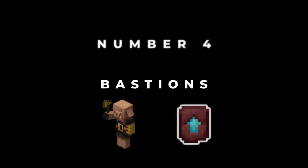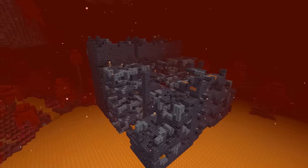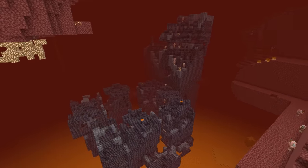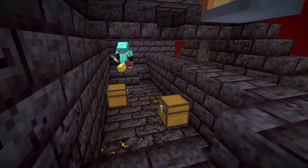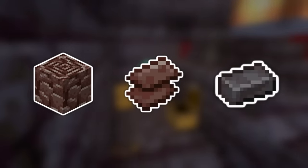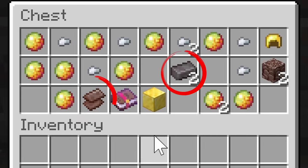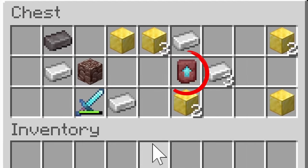But whether you like it or not, you will need to find at least one bastion and raid it if you want to have netherite gear. Because these are the only places where you can find the smithing template to upgrade your diamond gear into netherite gear. It might not be the most sustainable way to look for ancient debris, but while you are opening all these chests in these bastions, you have a chance to find ancient debris ores, netherite scraps, or even netherite ingots in these chests — sometimes even multiple netherite ingots in one chest. For now, it is most important to know how to find the smithing template.